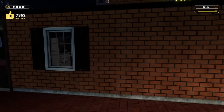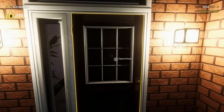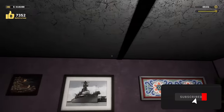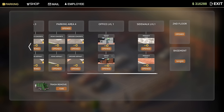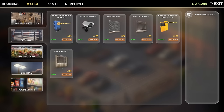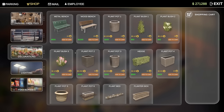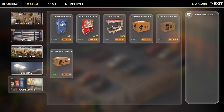Hopefully you're all having a great day — I'm having a fantastic day. We've already got money, and there are other people walking around now too. Let's look at the computer and see what we need for the basement. It's $45,000, which is easy considering I have $316,000. They also redid the UI a little bit — looks very nice. We've already got lighting, food and drinks, all that stuff.